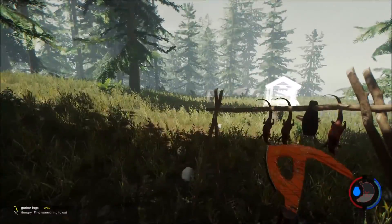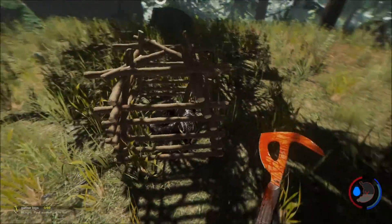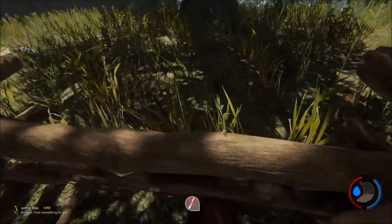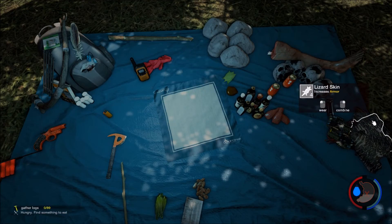So last time we focused on building this drying rack so we could dry some of our food, which will allow us to survive a lot easier, and building this trap — which apparently has already been useful. Let's kill this lizard and gather his resources. That's going to be some food, and as you can see right there, that is a lizard skin which we can use to either combine to build some armor, or we can directly equip it and it will be armor as well.